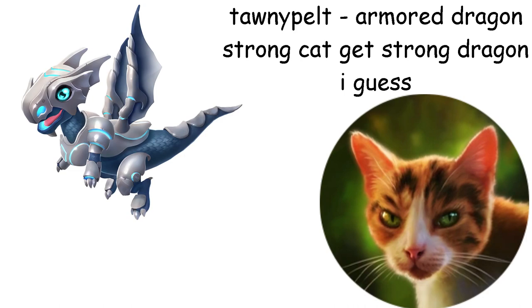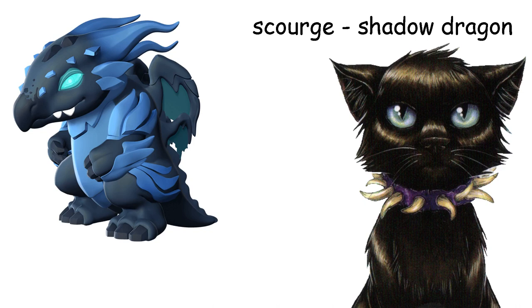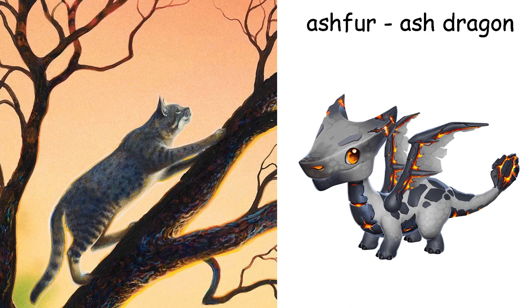Scourge is a Shadow Dragon — supposed to be scary or intimidating but actually very cute looking. Also dark in color, like Scourge. Ashfur is, you guessed it, an Ash Dragon. Name and appearance aside, this dragon is kinda short and dumb looking, and I always picture Ashfur as this awkward little guy who browses 4chan or some cat equivalent.